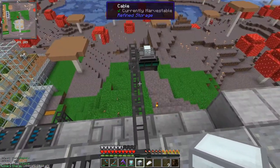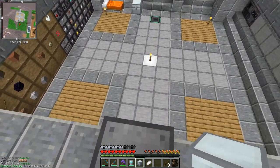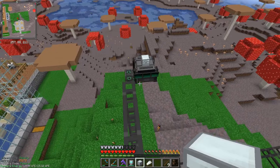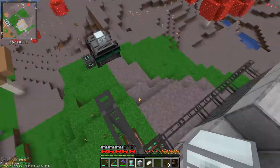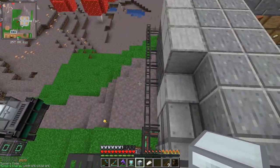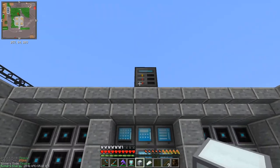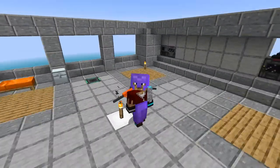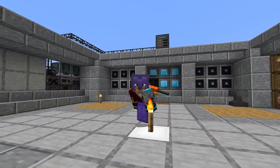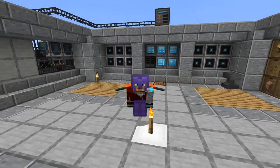I think that's a good place to end. We've got a few things done: the basics automated downstairs, got some grass and it's automatically replacing mycelium, and we're sorting out our refined storage as well. Very productive episode! I'll get the room decorated between episodes and just show you what I've done. If you enjoyed this episode please leave a like and subscribe if you want to see more - I'll see you again next time, thanks for watching everyone, bye bye!